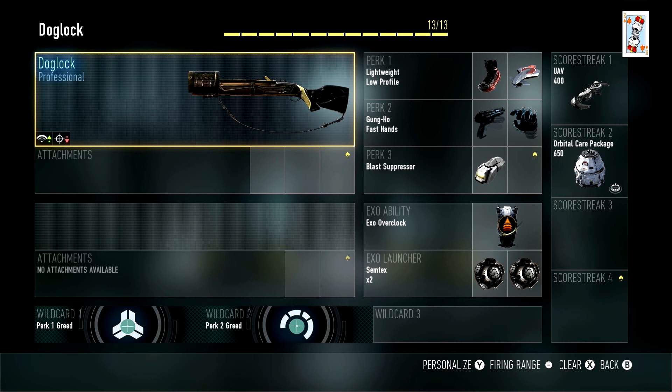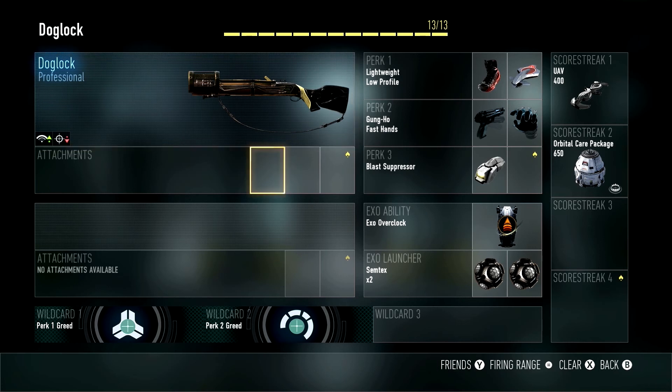No attachments today, just going straight up with the gun. I've gone with loads of perks - perk 1 greed and perk 2 greed, giving me lightweight, low profile, gun ho, and fast hands. Fast hands so the gun can reload while I'm still running, and gun ho to keep the gun up while running. Blast suppressor so they don't know where I'm coming from, exo overclock, and two semtex as a quick backup weapon while reloading. Score streaks: UAV at 400 and orbital care package at 650 with trap module.